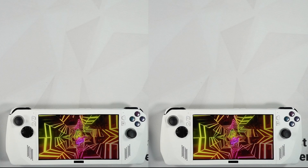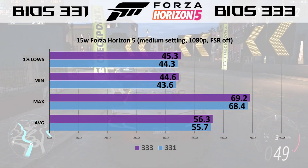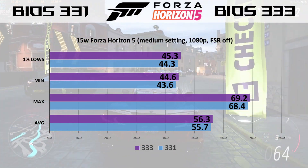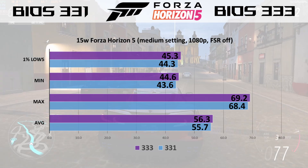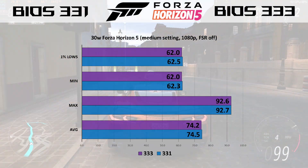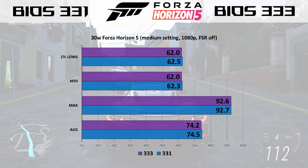Now we'll move on to some game performance tests. First up is Forza Horizon 5. This is at medium settings, 1080p with FSR off. At 15 watt, you can see there's a very slight advantage for 333, but nothing really to call home about. I wouldn't even call it much of a change, and at 30 watt, it's the same story — there's no real difference for Forza Horizon 5.